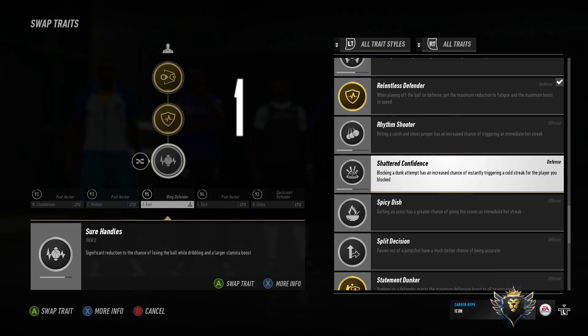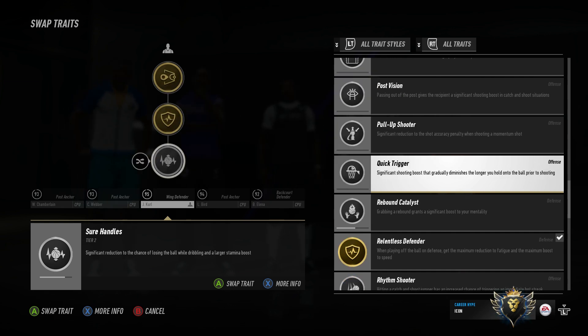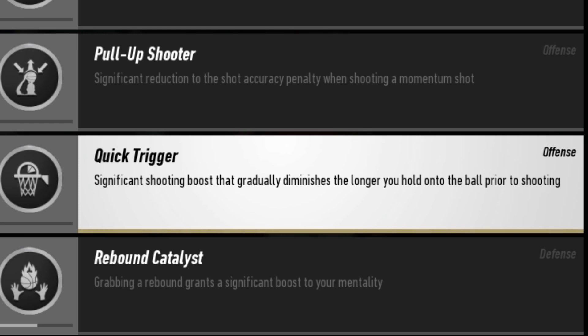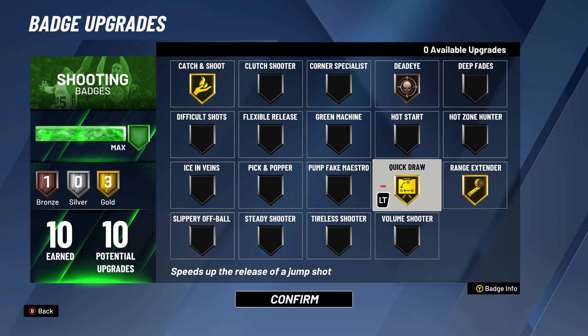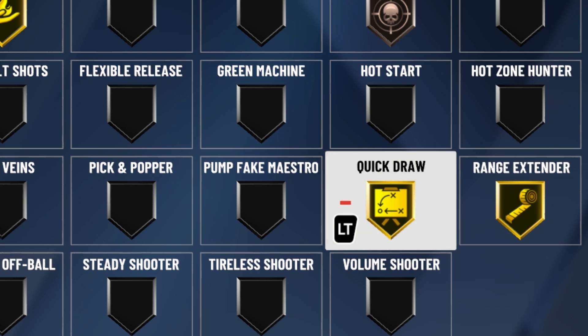At number 1, we have Quick Trigger and Quick Draw. In NBA Live 19, whenever your player touches the ball with this badge equipped — particularly in catch-and-shoot situations — he's able to shoot the ball way faster. The higher the badge level (bronze, silver, or gold), the quicker your character can shoot. In NBA 2K20, Quick Draw determines your shot speed in all areas — pull-up jumpers, off-the-dribble shots, catch-and-shoot situations — it doesn't matter. In NBA Live 19 it's called Quick Trigger, in NBA 2K20 it's called Quick Draw.